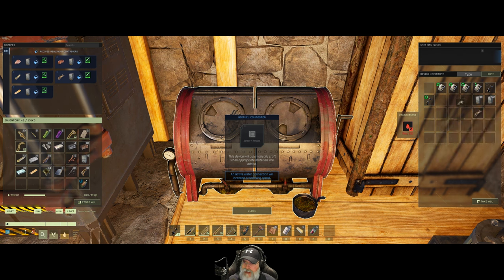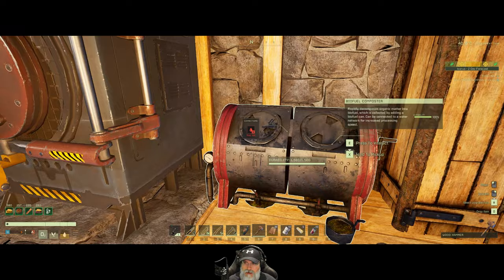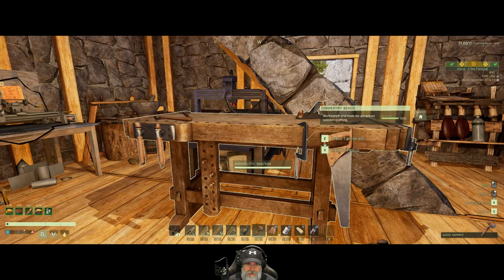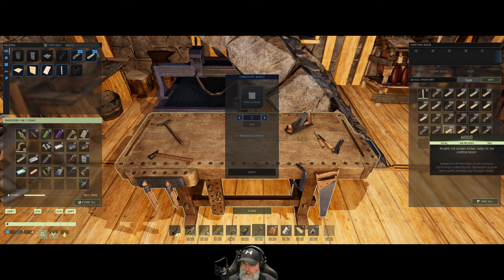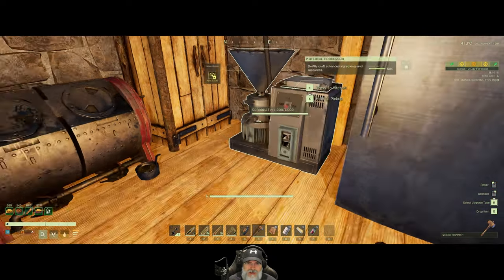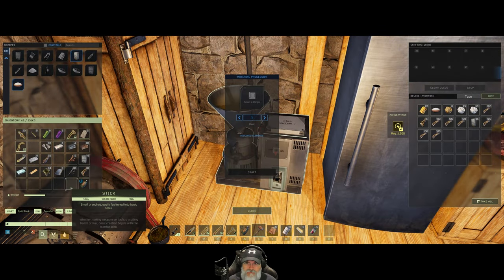At some point I'm going to make the tier four biofuel composter, but not quite ready for that yet. It looks like I'll also need to go get some wood — we do have a decent amount in here. Let's take all of the sticks out of here, put them in, and start converting that stuff to tree sap.